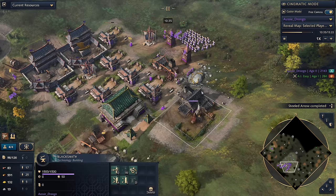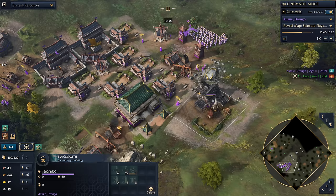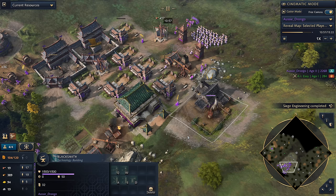What we're also doing is putting our blacksmith next to the Jiangnan Tower, because the Jiangnan Tower acts as a drop-off point for our Imperial Officials. So we can research a technology and immediately pick up the gold generated from it and throw that back into the next technology. That's always something we look to take advantage of as long as you're on the ball.